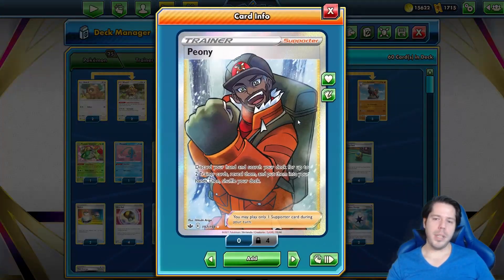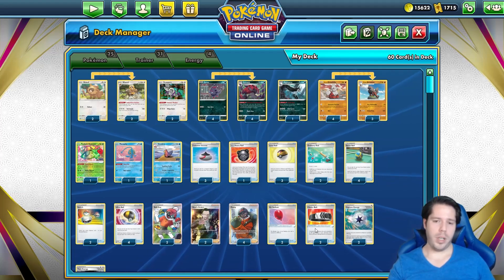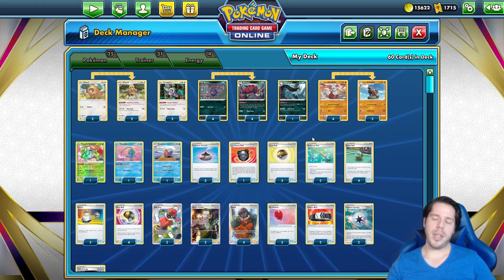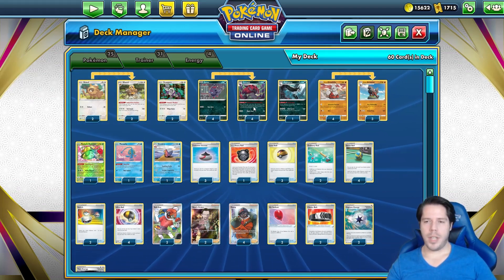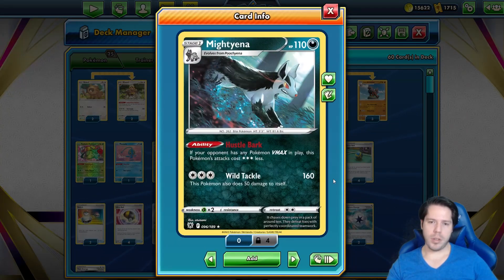So how do we get our hand down to zero cards? We use Peony as the main attraction: discard your hand and search your deck for up to two Trainer cards, reveal them and put them into your hand. We can grab things like Quick Ball, Level Ball, or Tool cards to play down so we can attack.